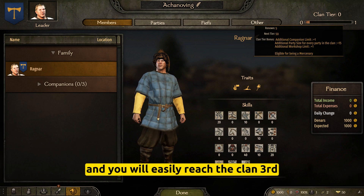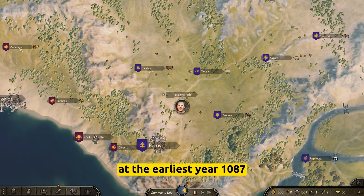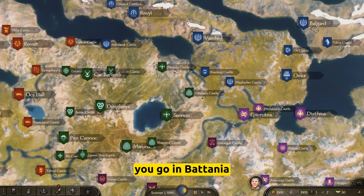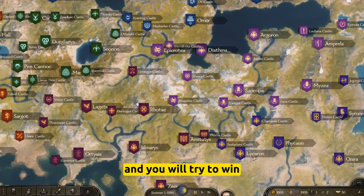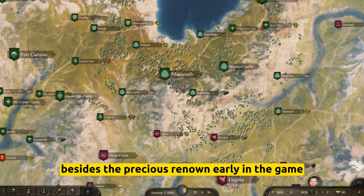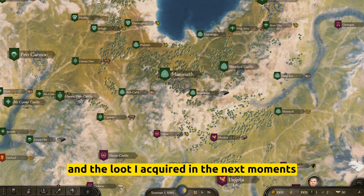You will easily reach clan tier three at the earliest year 1087 if you proceed with this strategy. You go in Batania, in Sturgia, maybe in Vlandia, and you will try to win each tournament from that nation. It will give you lots of loot besides the precious renown early in the game.